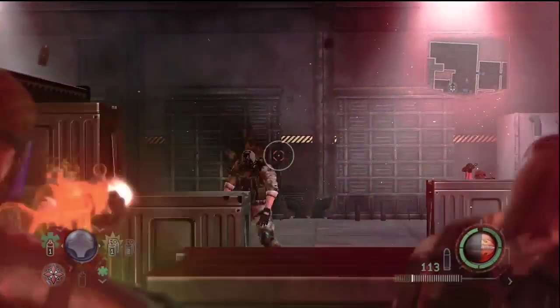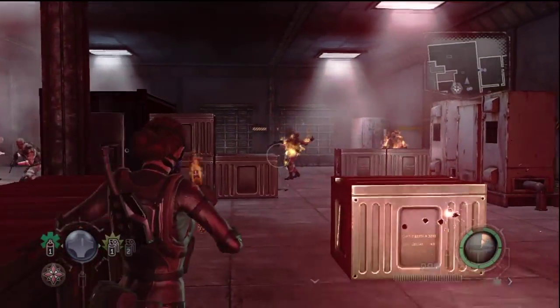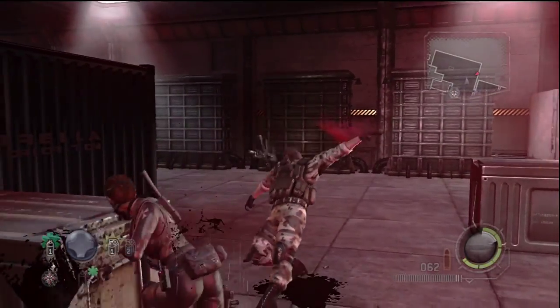Coach from Left 4 Dead says incendiary wrong, but the character in this game says it correctly. There are only seven missions in this game, which seems kind of short, but each mission takes around 30 to 40 minutes. And that's playing on casual.